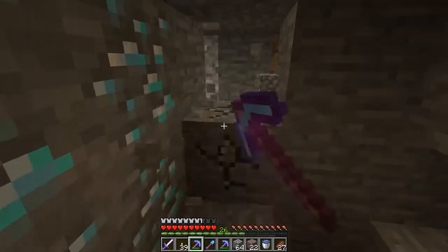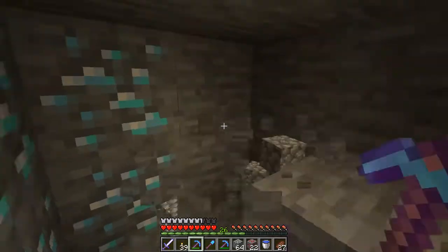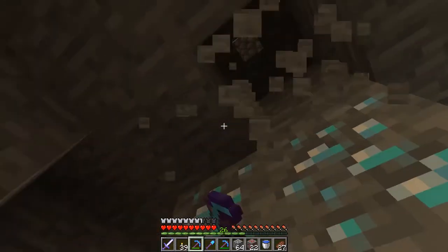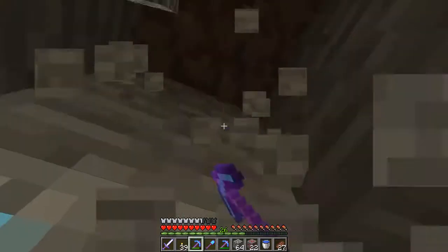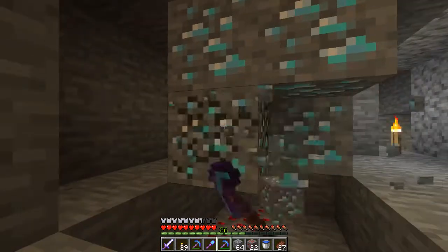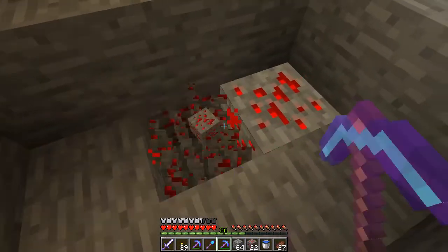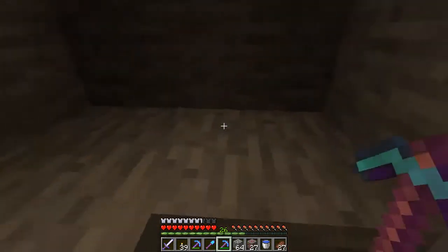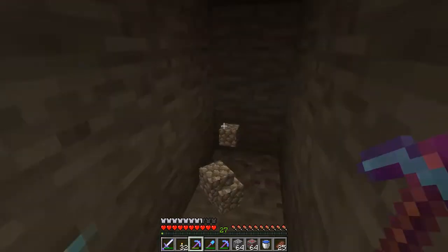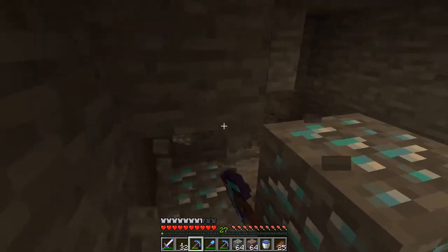We're getting really lucky today with these diamonds. Let's clear this out a little more — it doesn't look as much as the last one, but that's fine. Let's check underneath and above, and make sure there's no lava. Always check for no lava — in my experience, I dig out all the diamonds, go in to pick them up, and then lava just eats them up. More diamonds here, fantastic. I think we're going to go for like another 30 minutes and then call it, and see if we're going to get some good enchants on this stuff.